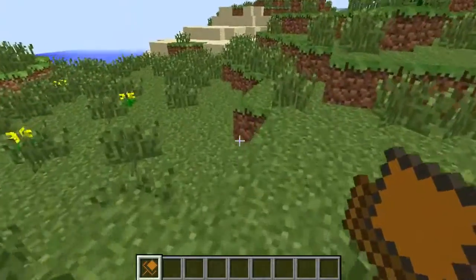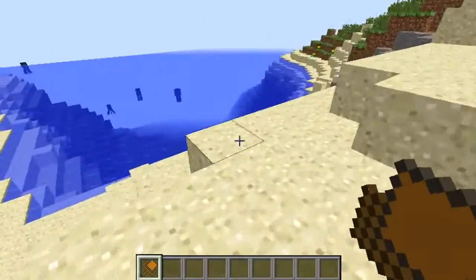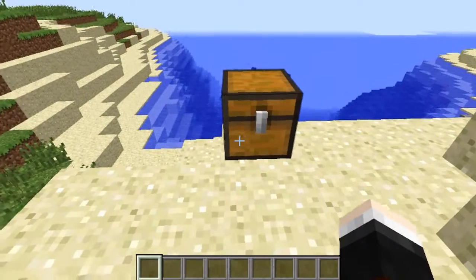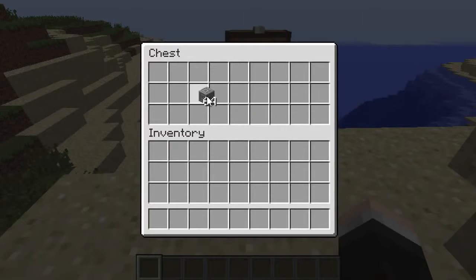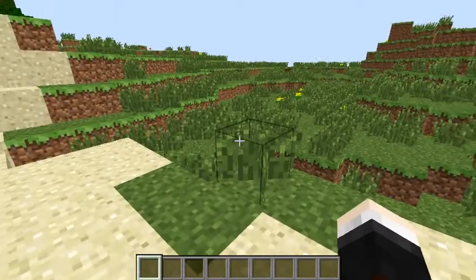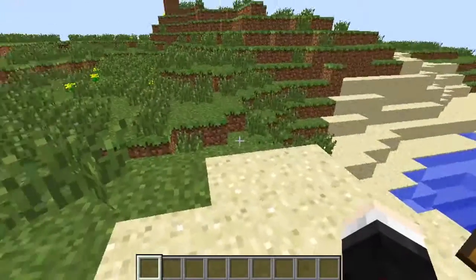So let's carry this to somewhere else — let's carry it over here. I think this is a prime location right near the beach. So if you carry your full chest and right-click, the Chest Transporter will break, but your chest will be here in all its glory with all of the contents sorted exactly as you had them. The chest has been moved from there to here — it's magic!